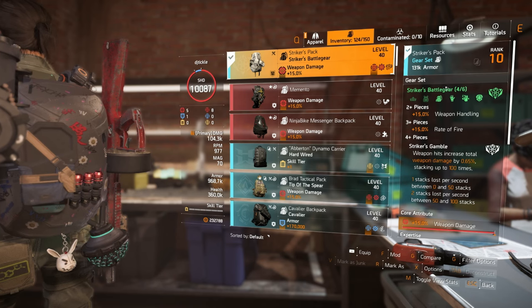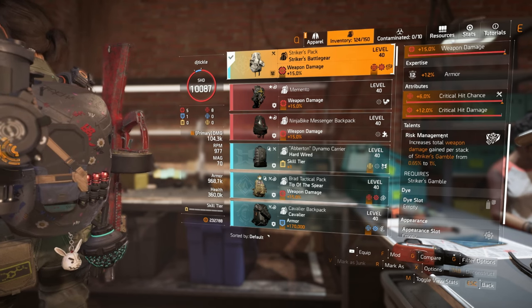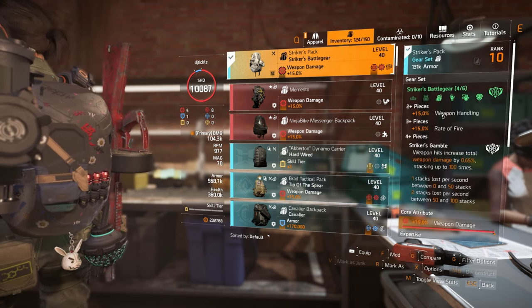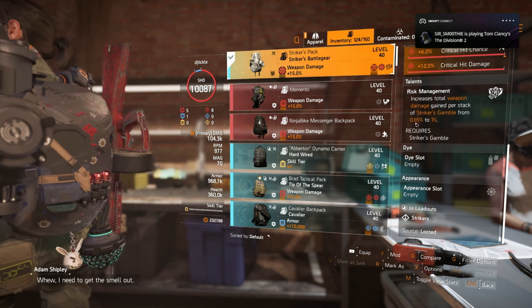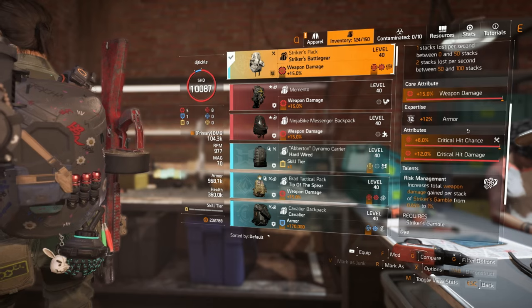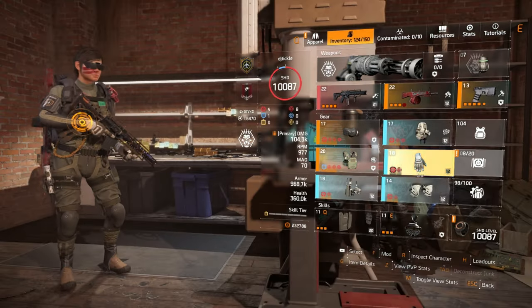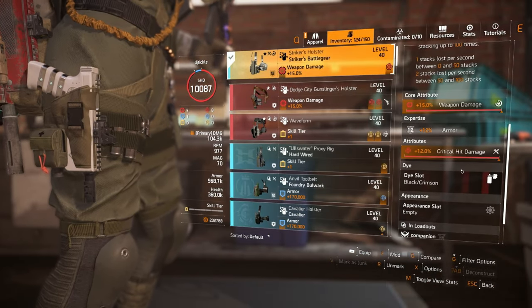For the other four pieces we're running Strikers — they come with red core attributes, so if you want to increase your blue core count it's easy: on the holster just get one with crit chance or crit damage and swap the core to blue. Strikers gives weapon handling, rate of fire, and Striker's Gamble. We're running the backpack so it gives 1% per stack instead of 0.65% — totally 50% extra weapon damage at the top. Backpack has weapon damage, crit chance, crit damage; gloves have weapon damage and crit damage; knees have weapon damage and crit damage; holster has weapon damage and critical hit damage.